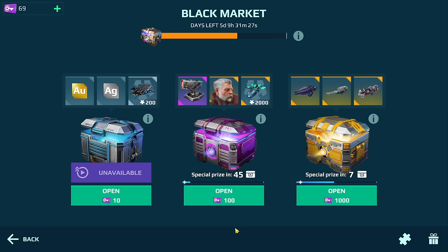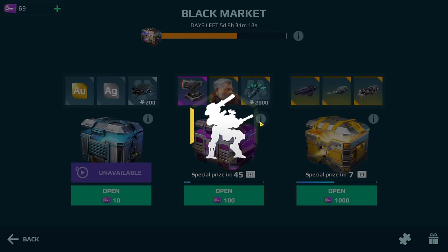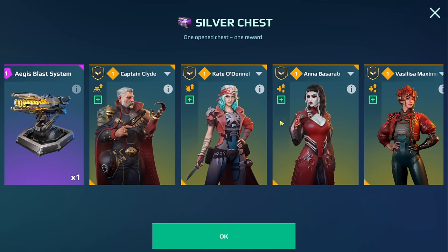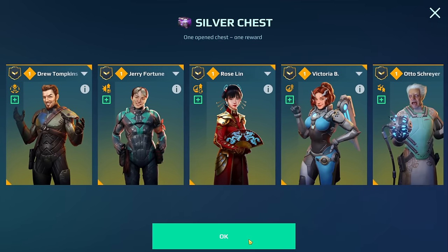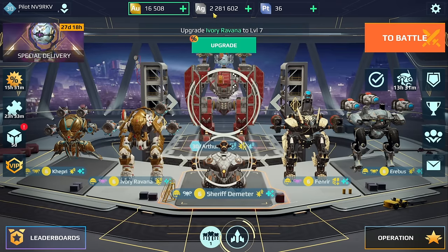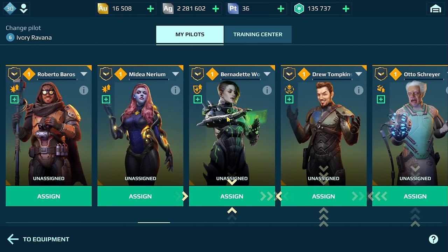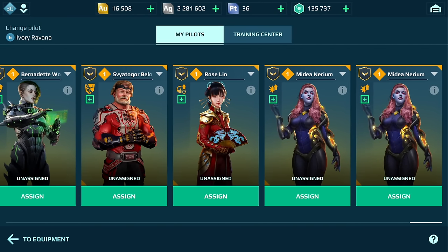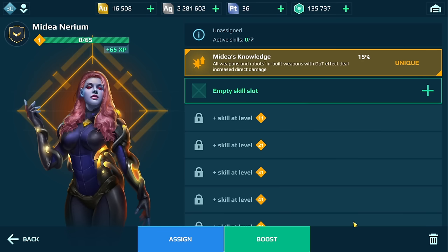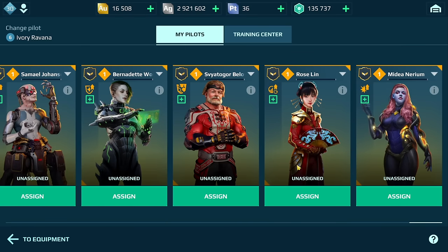Let me go back and show you what I typically do. The last time I did an opening I won quite a few pilots - if you didn't see that video definitely check it out. Since I need silver, here's what I do. I only have 2.2 million silver - I don't play on this account that much. I go to the pilots, go to change, and you can see all the pilots I have. I won a lot of these. I have two Medeanariums - you don't need two - so I click the trash can, dismiss, and get 640,000 silver.